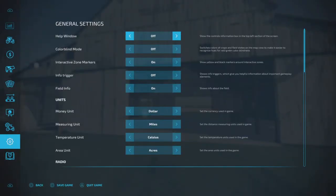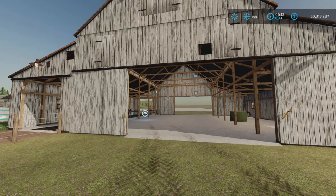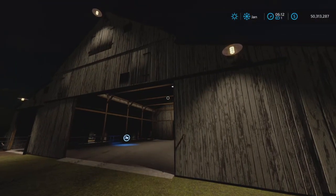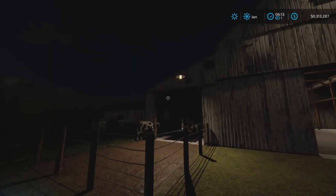Let's just look at the exterior lighting quickly first. There we go — we can see some lighting on the outside. A little bit nicer.